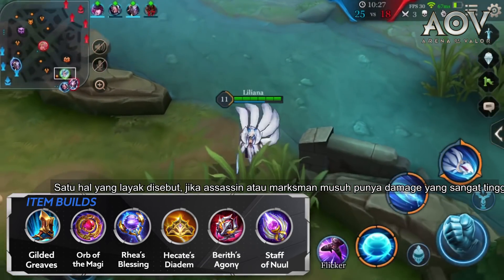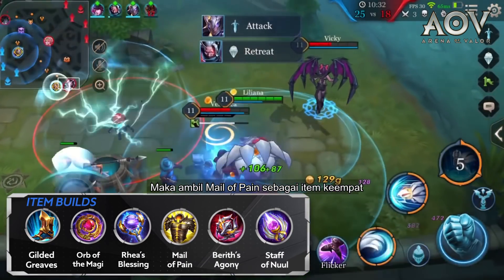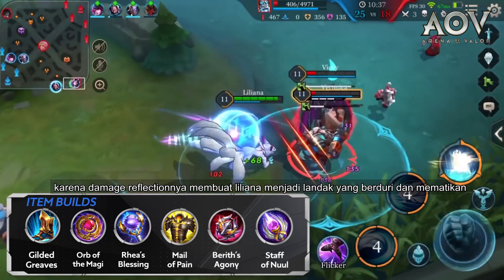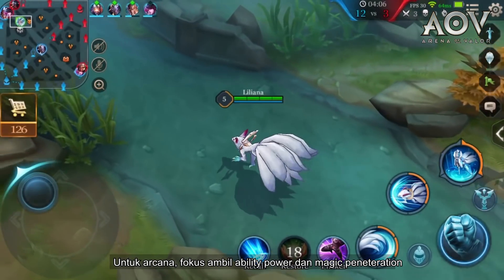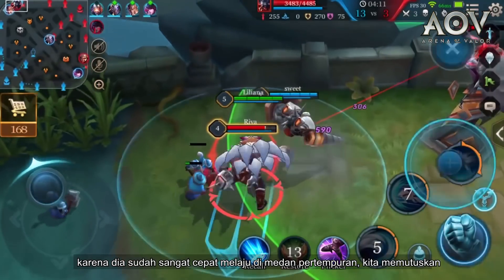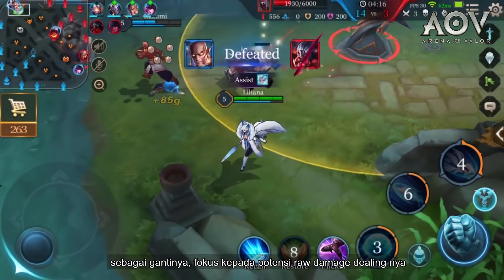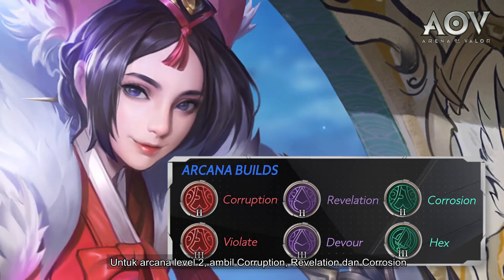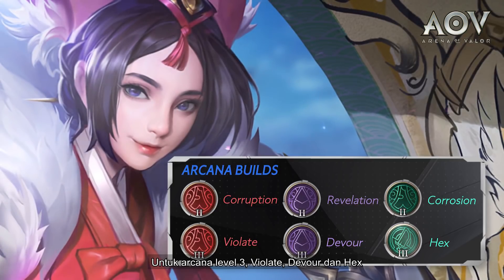One thing worth mentioning: if the enemy Assassin or Marksman has very high damage, get Male of Pain as the fourth item, as its damage reflection can make Liliana into a deadly prickly hedgehog — figuratively speaking. For Arcana, focus on Ability Power and Magic Penetration. For Level 2 Arcana, get Corruption, Revelation, and Corrosion. For Level 3 Arcana, get Violate, Devour, and Hex.